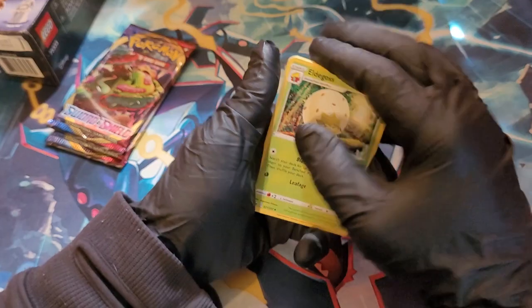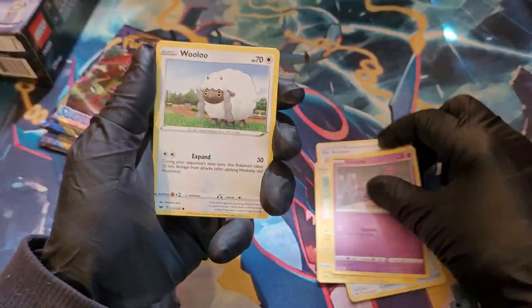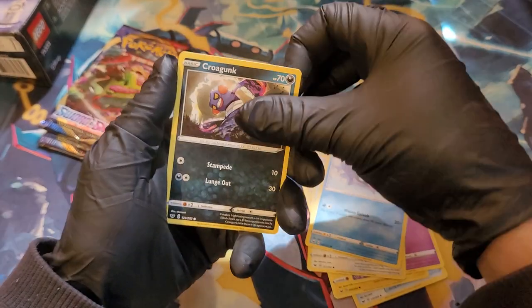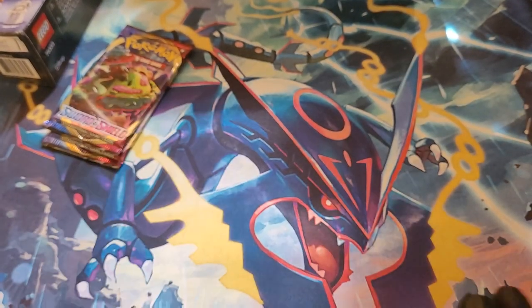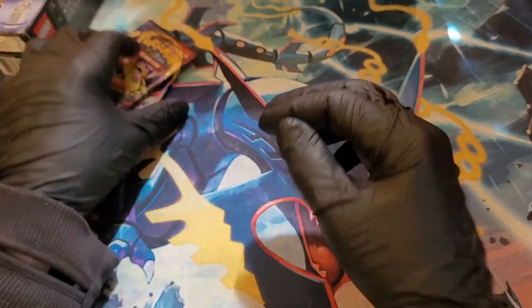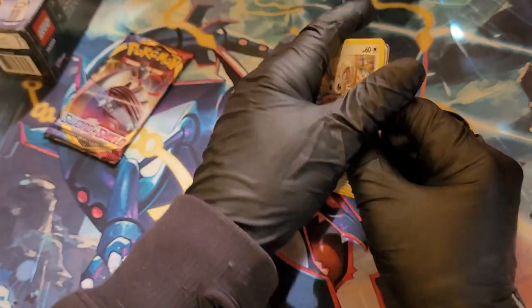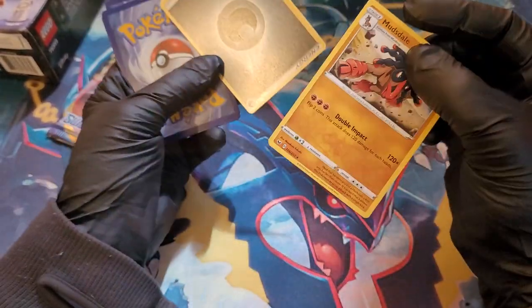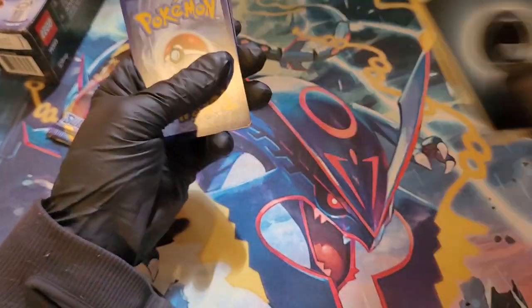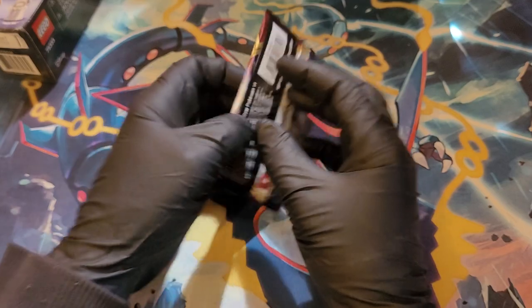Root of a darkness energy. Eldegoss, Air Balloon, Palpad, Pikachu, Sinistea, Wooloo, Shieldur, Croagunk, Marnie Reverse, and Sinistea - nothing in that one. So one holo out of three packs so far? The reverse was Gastly. You can tell it's been too long since I've done this.